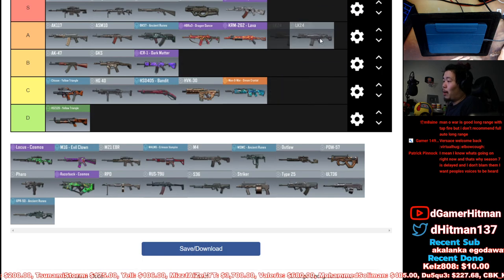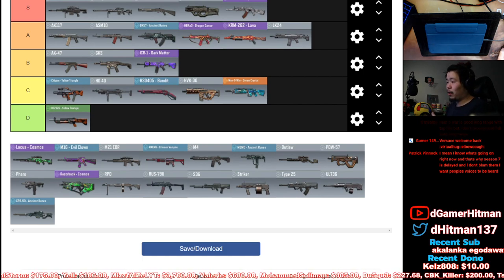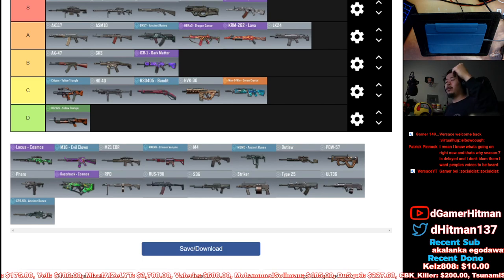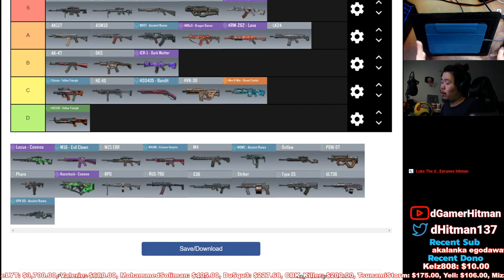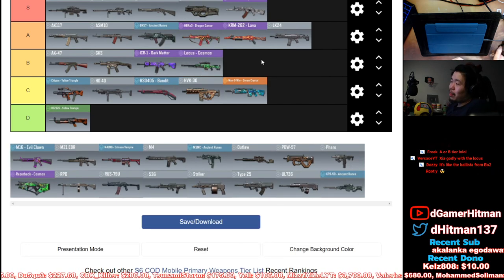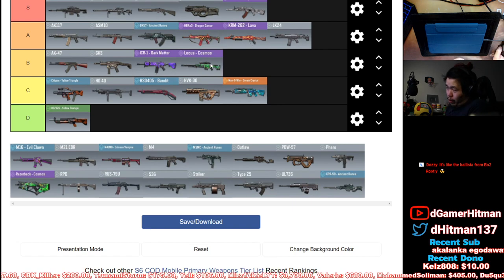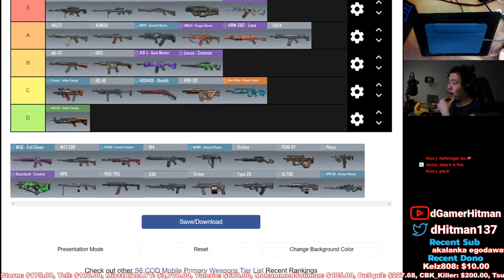LK — surprisingly a lot of people might not know this, but I'm gonna have it as A tier. It's one of the best ARs currently in the meta, pro players are using it. LK is a nasty AR — if you haven't used it, you have to try it. Good damage, good range, decent recoil, and iron sights are very nice. Locust sniper — putting it in A tier. I might be a little biased because I don't play snipers, but it's not as good as the two snipers in S tier. It has a faster scope-in time though.